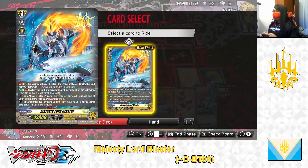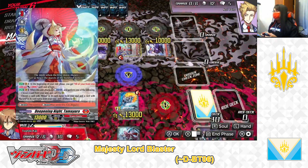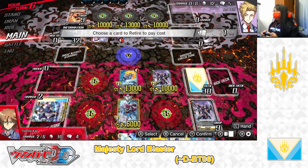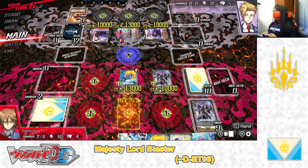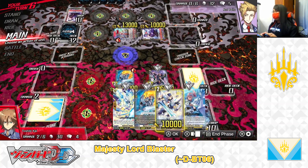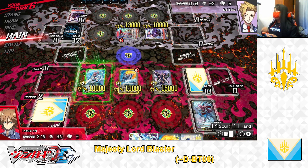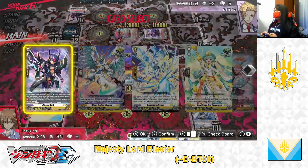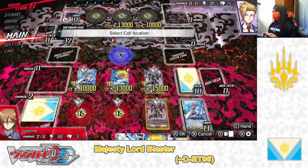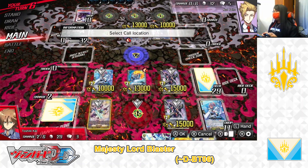My turn. Stand and draw. I ride from the right deck: Majesty Lord Blaster. For the right deck cost, I'm discarding one Blaster Dark. Ride Majesty Lord Blaster. I call Blaster Dark to the rearguard. Blaster Dark skill — counterblast 1, retire Wingull Brave, and retire one rearguard — I retire rear me. I call Knight of Inheritance Emeline to the rearguard. Emeline skill — soul blast 1, look at the top 5 cards for a Blaster — I'm adding Blaster Dark to my hand. I call another unit to the rear guard. Finally, I call one Blaster Blade to the rearguard — that should be enough. On to battle phase.